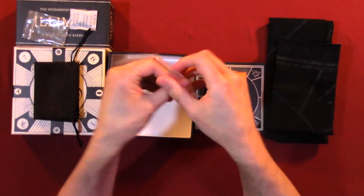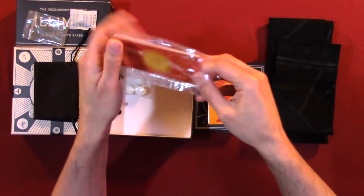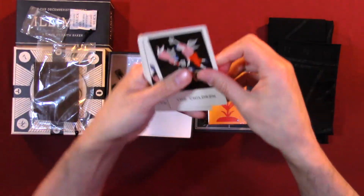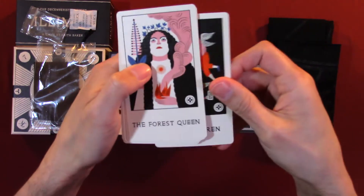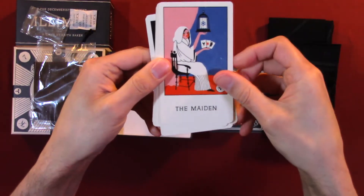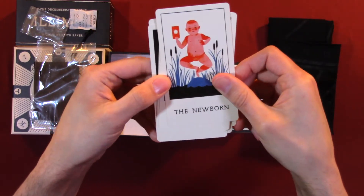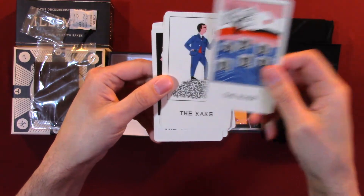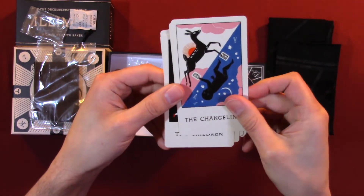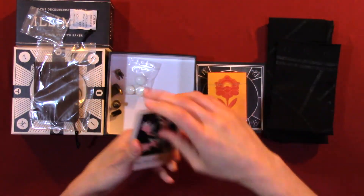Now let's look at the cards. You've got the children, the forest queen, the maiden, the newborn, the river, the rake, the changeling, the union. And I believe that's all of them.